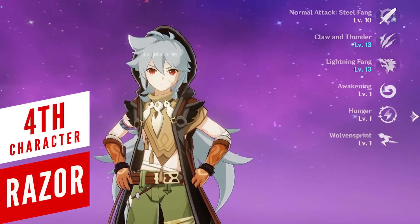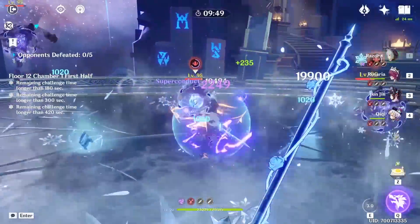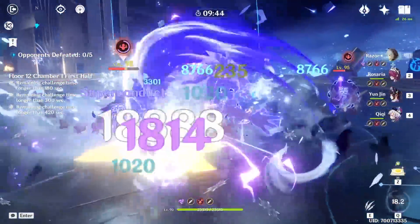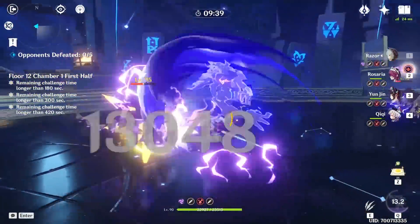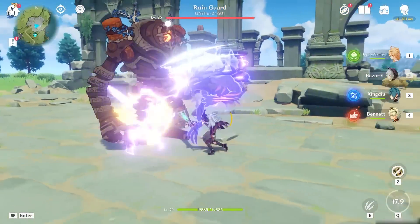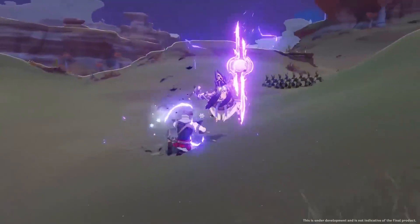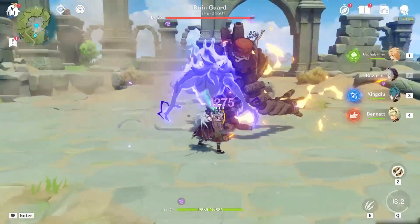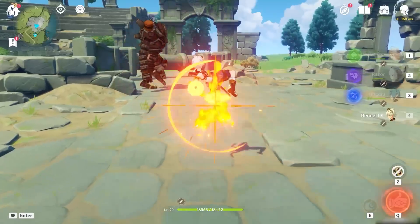Razor was my first character I triple-crowned, and he got pretty much abandoned after Eula came out. Physical damage in general has been pretty lackluster, especially in the Abyss. But right now I want to talk about Razor's resurrection in 3.0. The thing about Razor is that his burst works in a very interesting way — we recently saw on the livestream that Cyno will be infusing his attacks with Electro, but that's not the case with Razor. He still deals physical damage while his Wolf summon delivers Electro attacks.